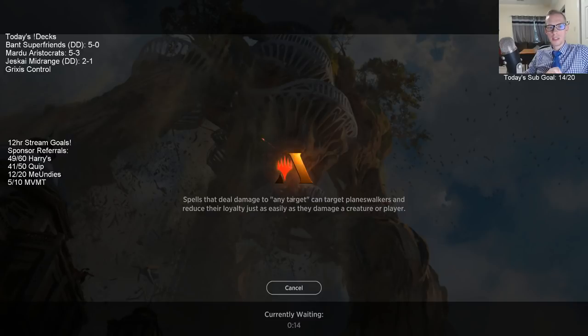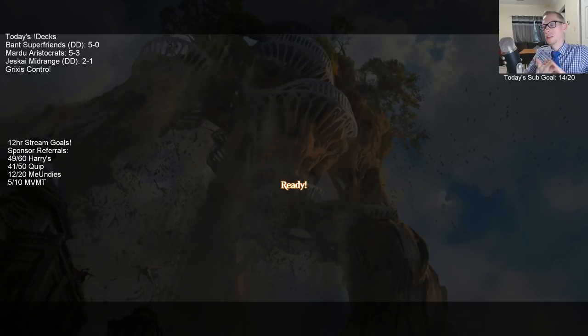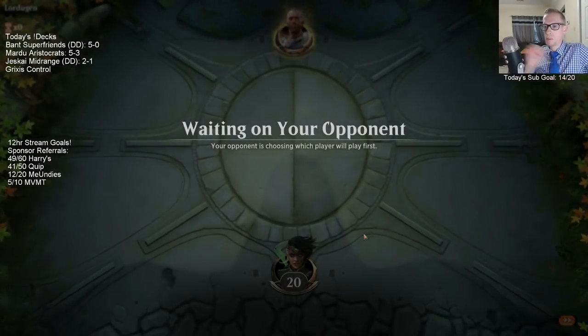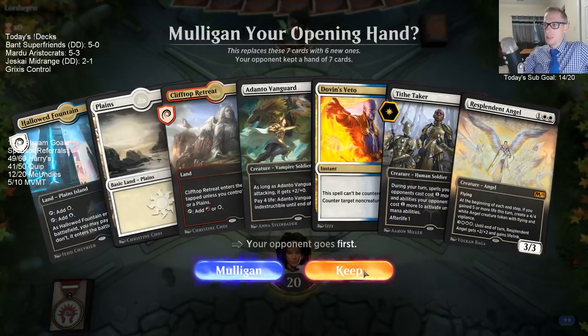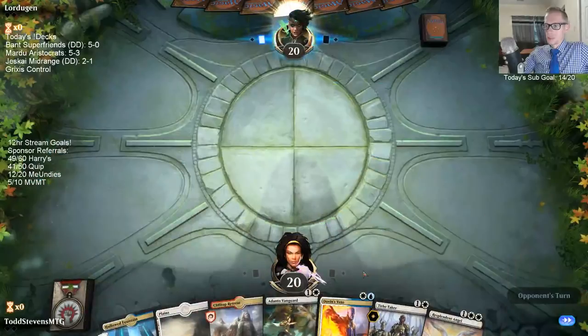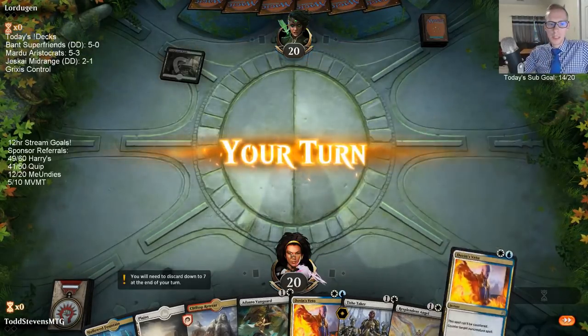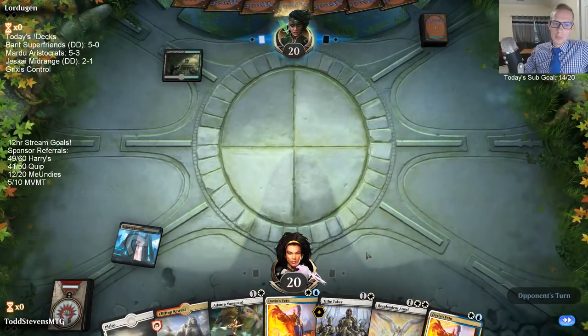Mono White Midrange — just like our Mono White Angels deck from last format. New Gideon is a big upgrade over Benalish Marshal for that deck. There's not a huge reason to play Mono White, but if you do, you get to play four Mobilized Districts. You don't need Benalish Marshal with all sorts of white mana sources. Like if you're playing 25 lands, you can go 18-19 white and then six utility lands. New Gideon is a big upgrade over Benalish Marshal in that deck.